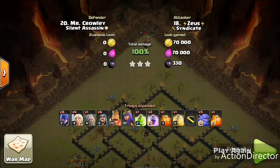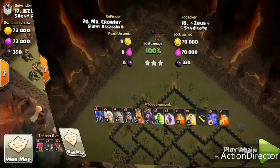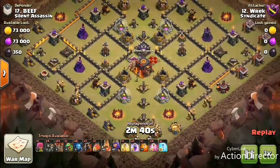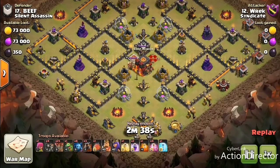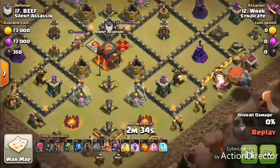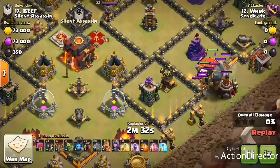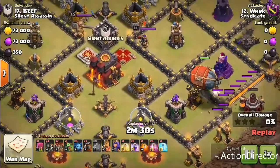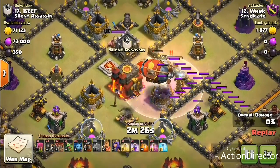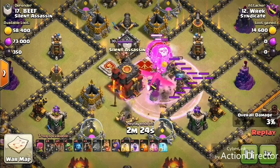Once again, well done to Zeus. Alright guys, so we're gonna get into our next attack. We got Wreck coming in against Hands Beef, and we got a Sui LaLo coming in. It's kind of a two-times Sui LaLo because we got the suicide blimp to start. You can see here we've got a couple of balloons in to tank so that our blimp can get to the town hall safely. Inside this blimp, we're gonna have a dragon and three balloons.